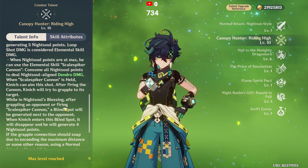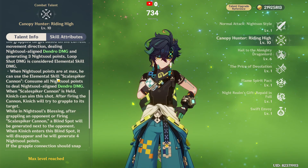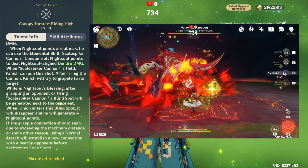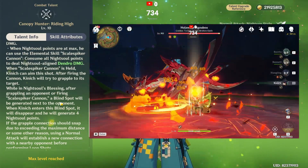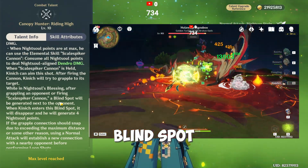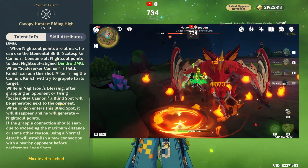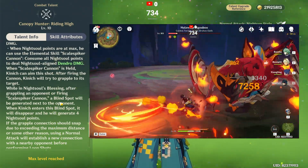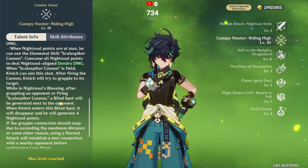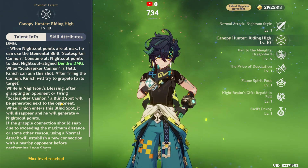You already generate 3 points from normal loop shots. When you hit the first shot, a blind spot appears - it looks like a cone or triangle. If you swing into the blind spot in time, you can gain 4 extra points. Hitting all blind spots means your overall damage output increases significantly in the rotation.